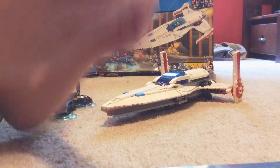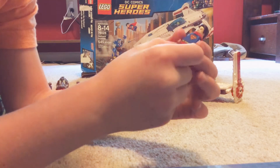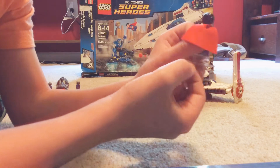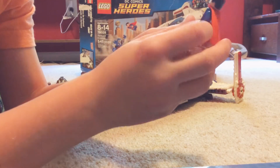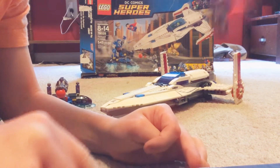First off we're going to show off the characters. First off we got Superman. He has this real nice hairstyle and his cape is pretty soft — softer than the last ones. It's just your typical Superman, and it has a Super Jumper thing.